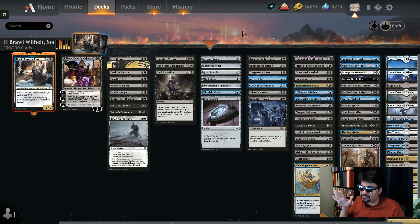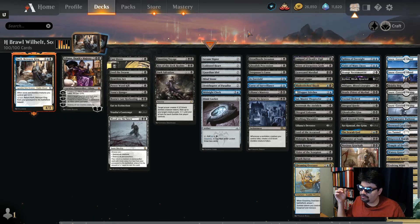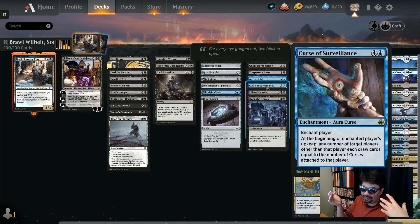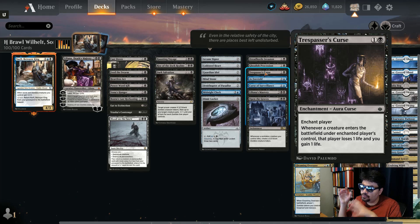We don't have the new curses from the paper deck, but here are the ones on Arena. Curse of Surveillance costs five mana — enchant your opponent and you draw a card for every curse enchantment on them. There are two curses in this deck, so you could be drawing two extra cards at the end of your turn. The other curse is Trespasser's Curse: two mana, and whenever a creature enters your opponent's battlefield, you gain one life and they lose one life. Get both curses on at the same time for double the effect.